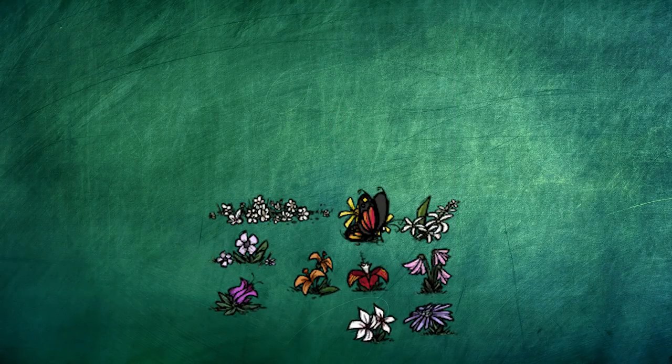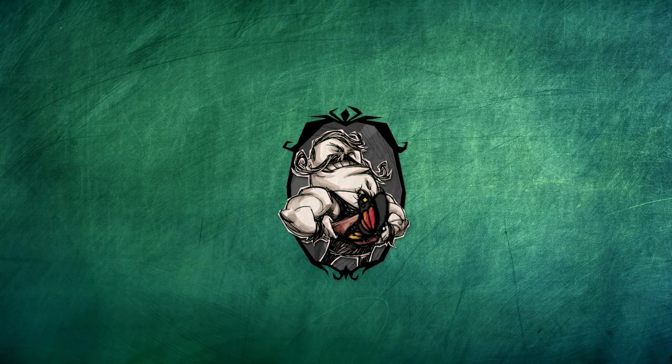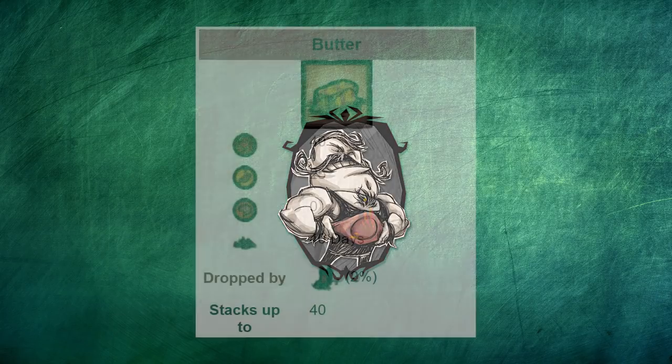Butterflies will try to avoid you, so attack them while they rest on a flower, or if chasing them while they're running, only hit CTRL+F, which is to force attack, when you're right under them. Don't just spam CTRL+F because they'll fly right out of your attack range as soon as you come into attack range and try to swing at them.